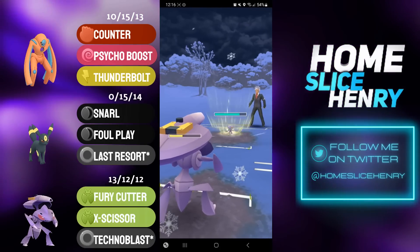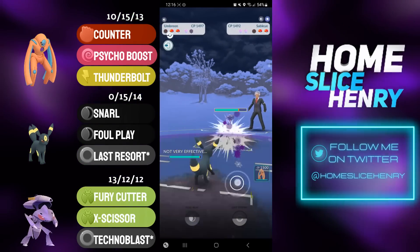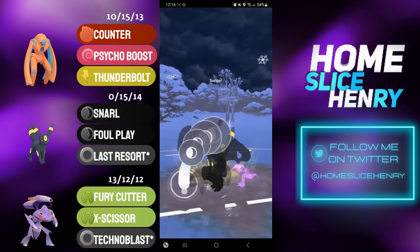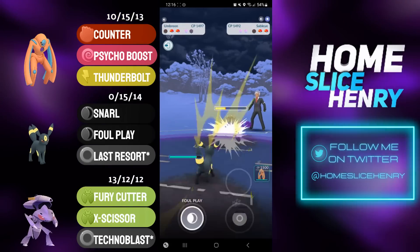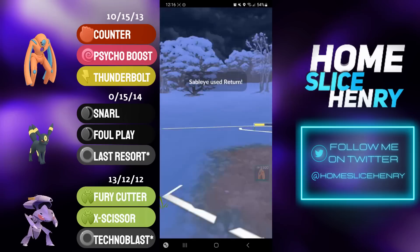Sableye going for a Foul Play right away — they do not want to take any extra damage. That's fine by me, Genesect has done its job, and now I can absolutely crush the Sableye with Umbreon. I'm going for the Foul Play right away; they don't have to shield this, but it will start to get that Sableye low. I continue to farm. Sableye is going to win CMP over the Umbreon and fire off the Return.